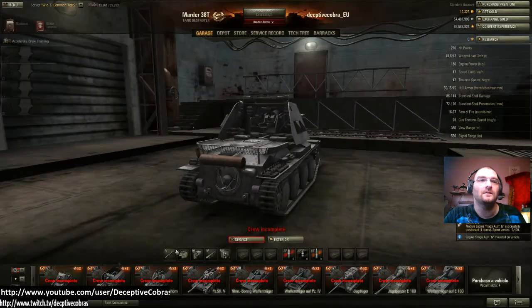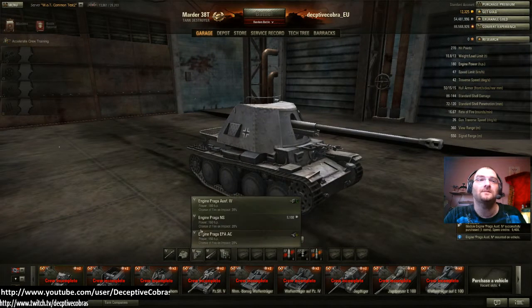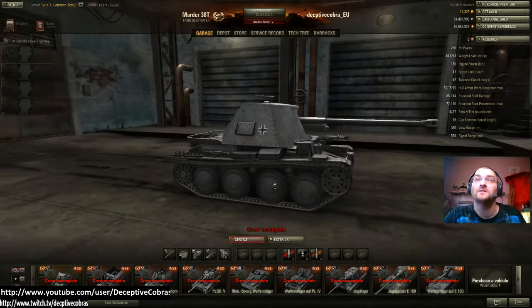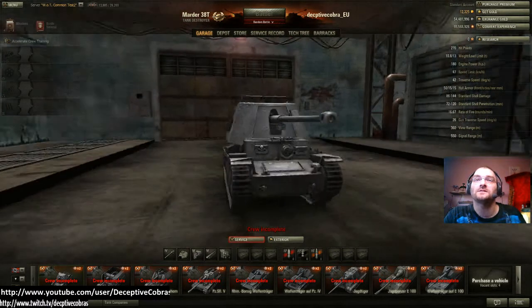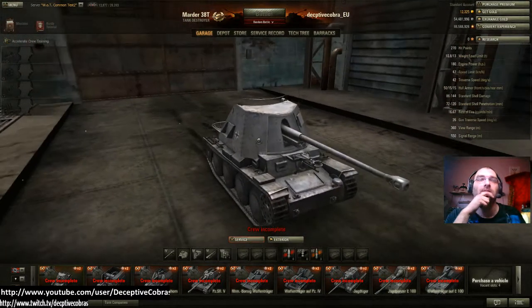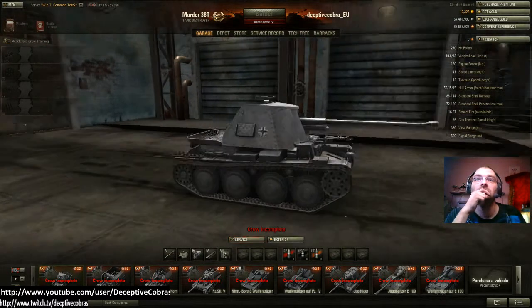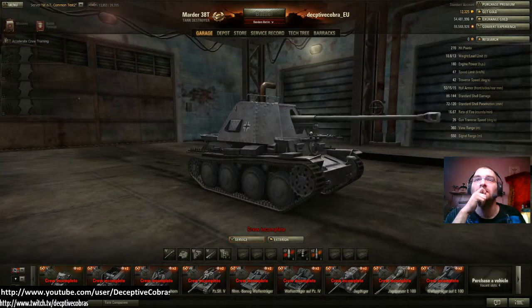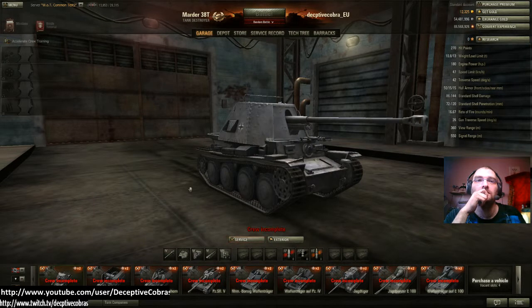Let's upgrade everything so you can see the maxed-out stats. The maxed-out engine is 180 horsepower, 47 km/h top speed, 42-degree traverse — pretty good. The gun traverse is 26 degrees, so you've got a decent small angle of movement. If you lock hull-down you may get some decent shots off. Signal range is a bit lacking and view range isn't that bad — kit it out right and you could do quite well.